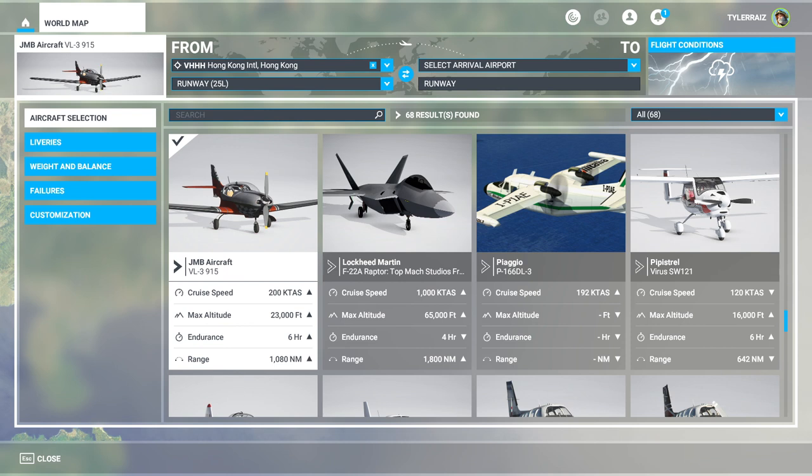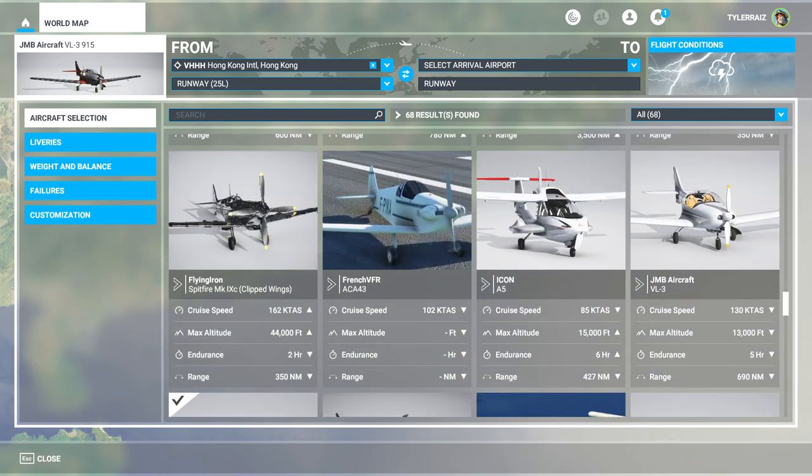Hello everyone and welcome back to Flights in 2020, where I'm going to take a look at the freeware upgrade to the stock VL3 — it is the VL3 915 with an upgraded engine. This is a real-life upgrade improvement to the plane and the mod seeks to mimic that. I was very disappointed by the stock VL3 because it's rather slow; it looks like it should be fast, but a 130-knot cruise speed just doesn't cut it for me.